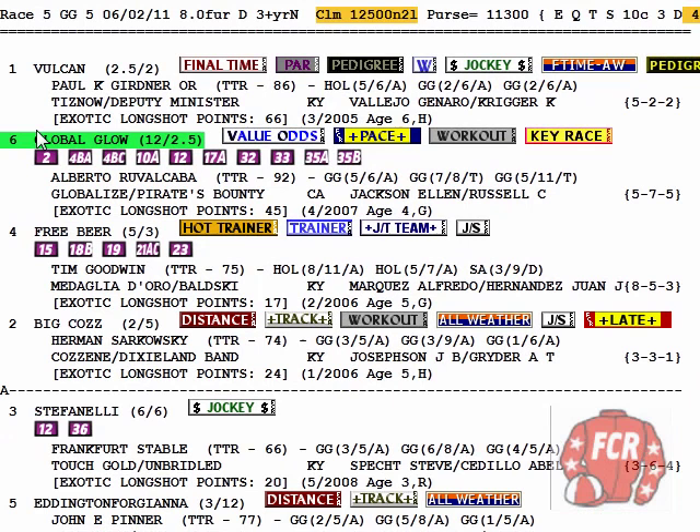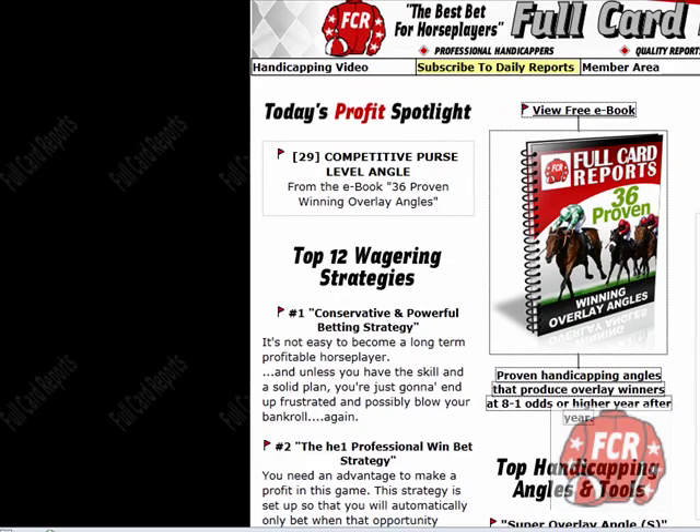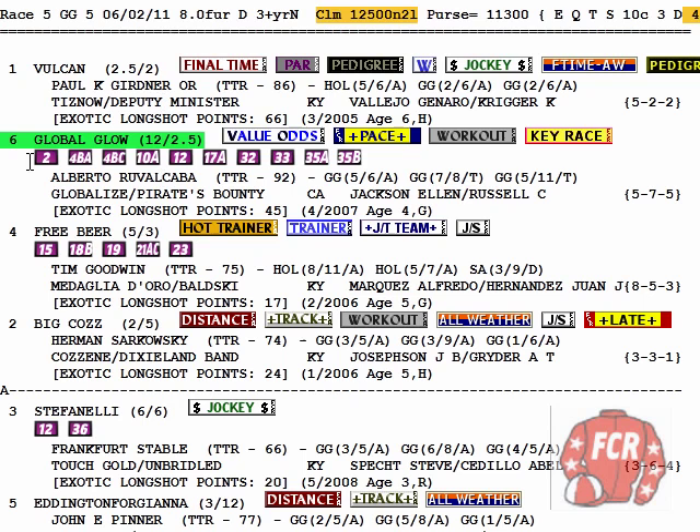This kicks off the Pick 4 here at Golden Gate. If you watched the previous video to this, it showed the strategy for the Pick 4. You're simply going to take your Value Odds horse, and in this case we're kicking off the Pick 4 with number 6, Global Glow. Nice combination here of Value Odds with Pace. And look at all those purple icons — each one stands for one of the 36 proven winning overlay angles from the e-book.